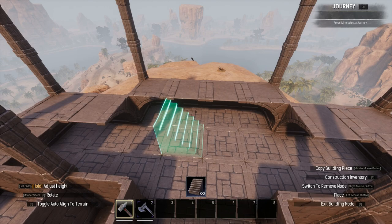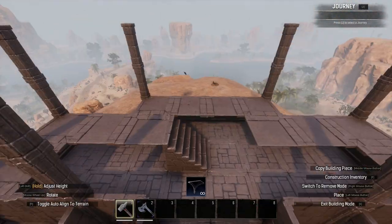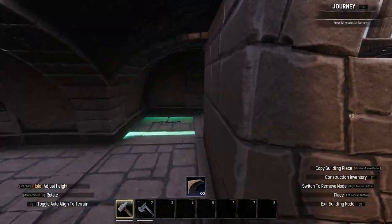I also added a staircase down into this basement area, though I will move these stairs later on. I also did the same vaulted ceiling trick on the front 2x2.